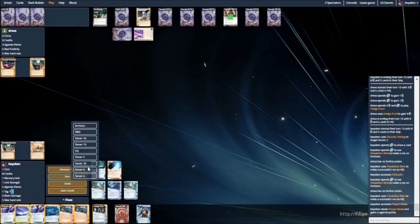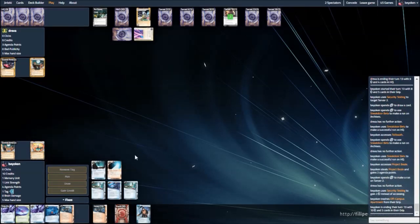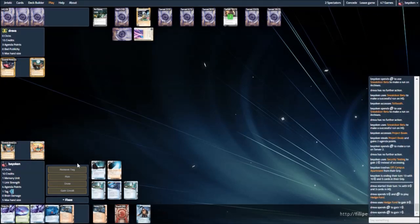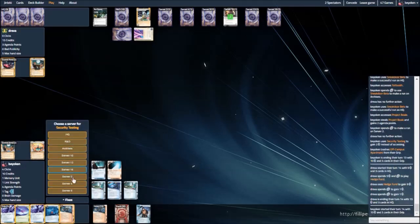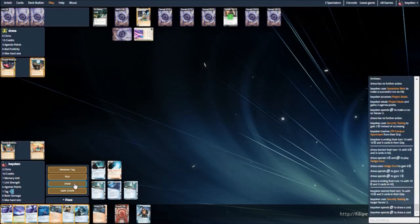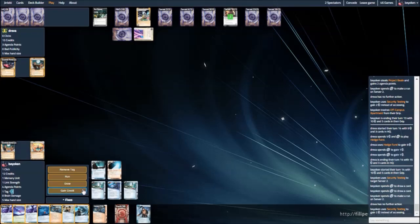I do have Off-Campus Apartments in hand but I can't play them yet — I'm still tagged from that Account Siphon. I am taking my own sweet time to clear the tags, hedging that he doesn't run Close Accounts. But more importantly, I just don't have the time to clear the tags. Security testing is paying off big time, but I need to solidify my board state. Pall Mall is not very useful in this matchup, so I'm not going to bother. Legwork is going to be huge — however, I just swept his hand last turn, so there's not much point playing Legwork right now. Maybe next turn. For now, I'm just going to get my sec testing money and possibly clear the final tag — that would be a very good idea.